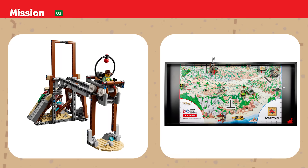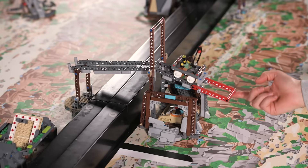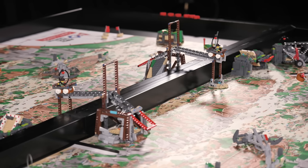Mission Three — Mineshaft Explorer: Ayana the Archaeologist is on a mission to discover every secret of the dig site and share what she finds with her team. Score if your team's minecart is on the opposing team's field. Bonus points if the opposing team's minecart is on your team's field.